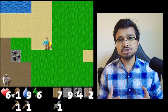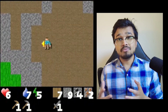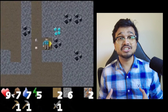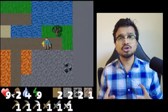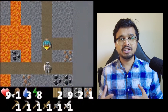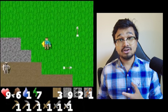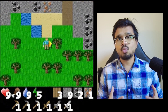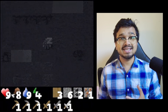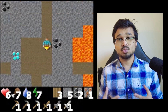Crafter generates its world procedurally, featuring grasslands, lakes, mountains, caves, etc. Zombies come out to hunt during the night and skeletons shoot arrows at the player. To survive, the player has to collect resources like wood, stone, and iron and store them in their inventory. These resources can be used to grow plants to eat and craft weapons to survive. The player also has to periodically replenish himself with food, water and rest to maintain his health. The goal of the game is to not die and unlock as many achievements as one can.